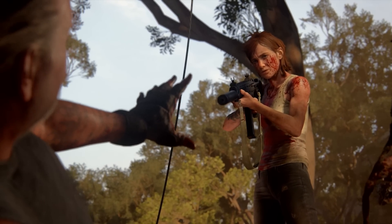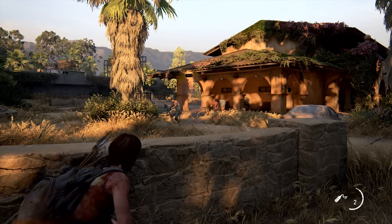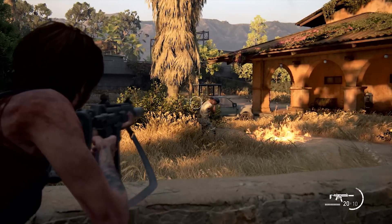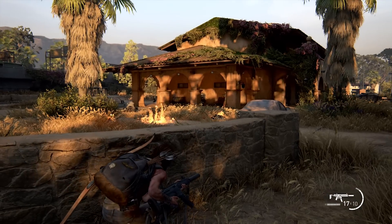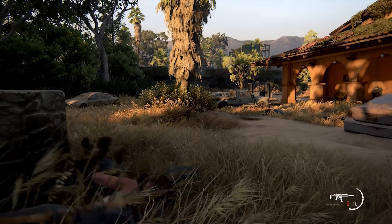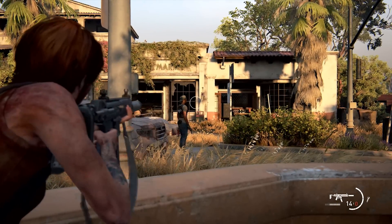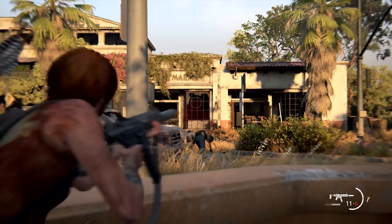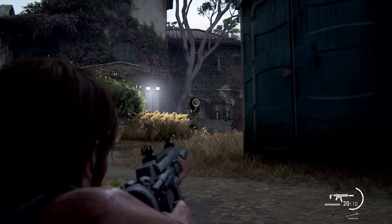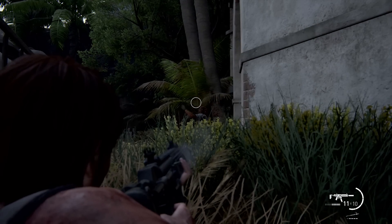The last gun Ellie can get — the sixth on the list — is the Silenced Machine Gun, obtained at the very end of the game in the very last chapter and mission. It's one of the coolest weapons in the game: a silenced SMG that makes it easy to take enemies off quietly. It cannot be upgraded since it's already too powerful. The next area after you get it is the perfect playground to test it, and enemies there are filled with ammo for it.